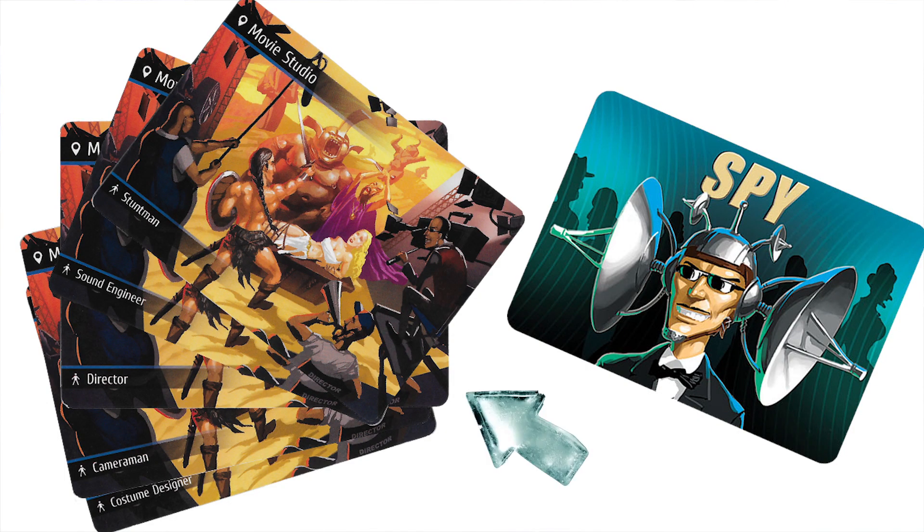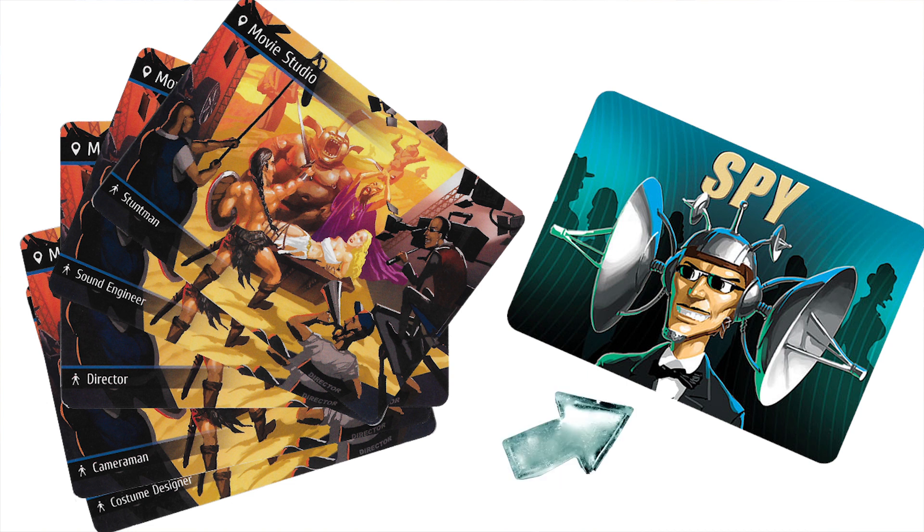So how do you win Spyfall? There are two ways the spy can win: by determining the location during gameplay, or by surviving to the end of the round undetected and avoiding being voted on as the spy in the final vote. There are two ways the non-spy team can win: by determining who the spy is during gameplay, or by successfully voting on who the spy is in that final vote. The goal for the other players is to identify the spy without giving away too much information about where you are, while giving just enough to convince others that you're not the spy.